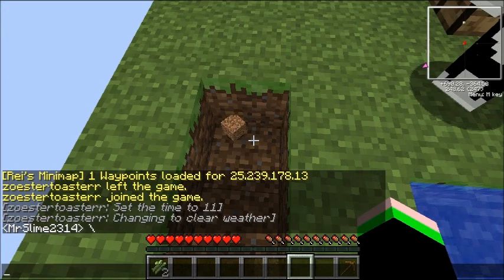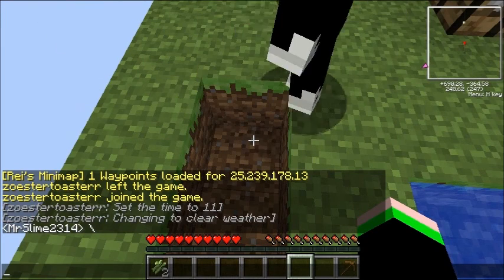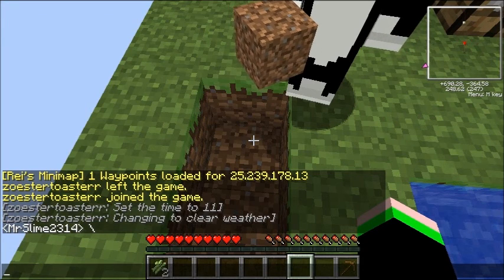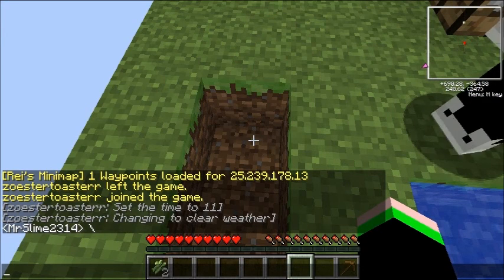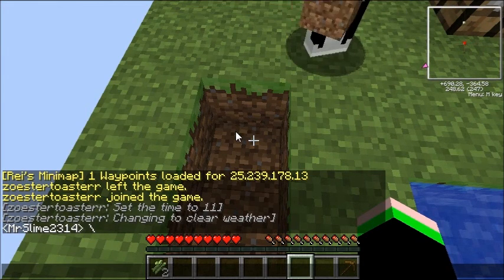The first achievement is: make a bucket, start a tree farm, make a cobblestone generator — he spelled generator wrong — make an endless water pool, make a bed, collect 32 rotten flesh, make a house, make a bow with 20 arrows, go fishing and catch five fish, and make 64 stone bricks. Those are the first 10 achievements; there are nine more after that.